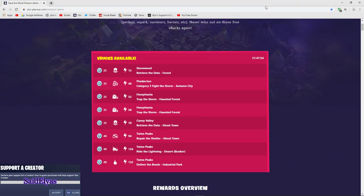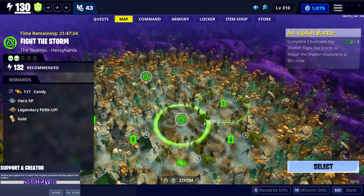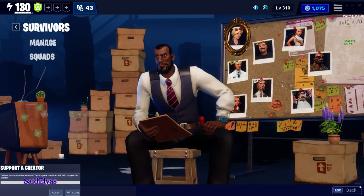Next you have Hexylvania. You have to be at the right power level in order to access it. There are two missions in Hexylvania — that one right there and this one also in Hexylvania. This is Hexylvania right here; your power level has to be lower in order to access it. If you can't access it, just drop your power level by removing survivors from your squad.